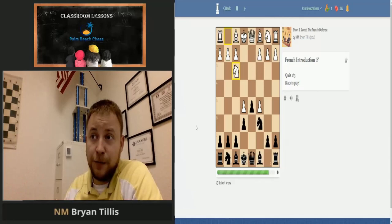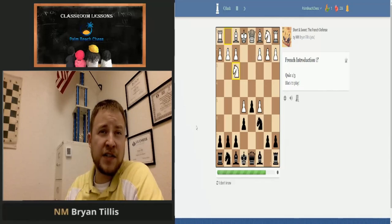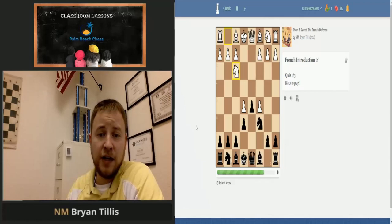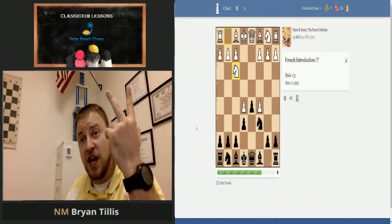If you want to learn the London System deeper, on the Palm Beach Chess YouTube channel I did an entire series on it, and I believe I also recorded one on the Queen's Gambit Declined. You can search 'Palm Beach Chess Queen's Gambit Declined,' 'Palm Beach Chess London System,' or 'Palm Beach Chess French Defense Chessable Short and Sweet.' So again, those three openings — French Defense, Queen's Gambit Declined, London System — make up our solid repertoire. That ends our first video.